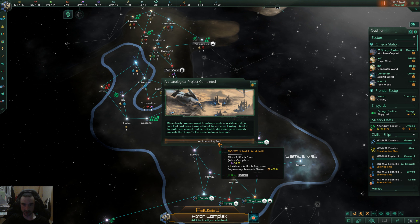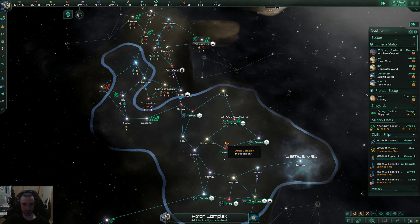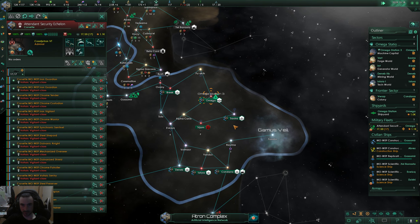Special project complete — mechanical pop assembly speed plus 10%, going for that right away. We managed to salvage parts from the vault — a Voltaum data core blown clear of the crater. Most of the data was corrupt but scientists managed to properly translate the basic Voltaum unit — 'Corga.' Interesting word.